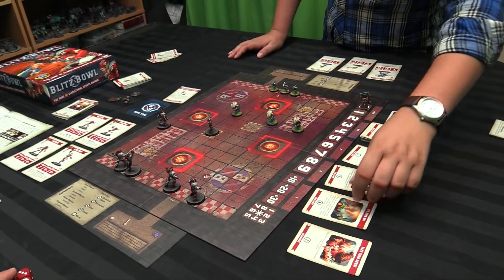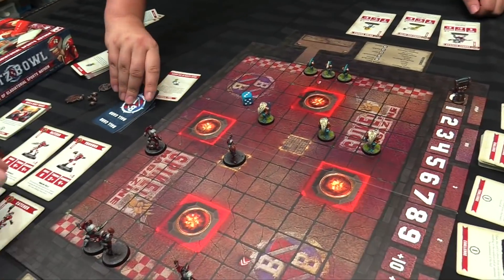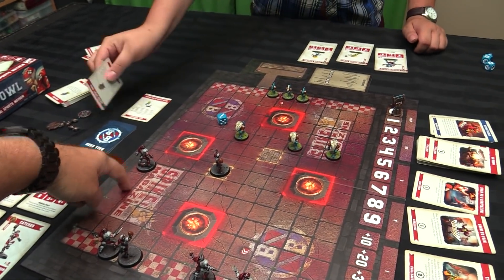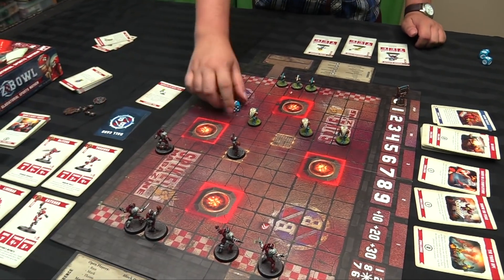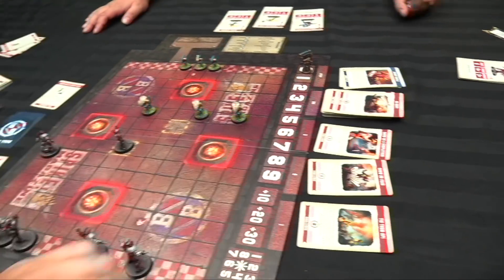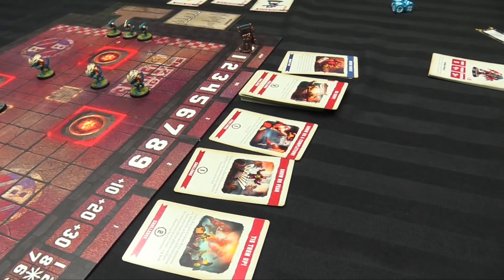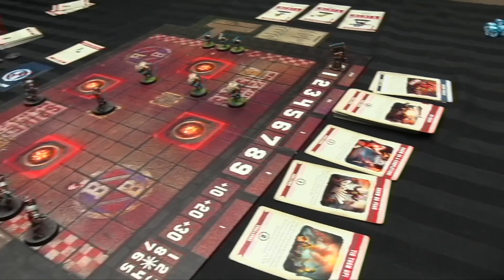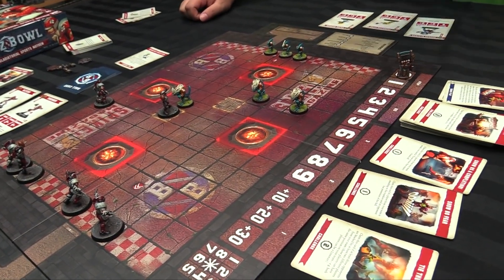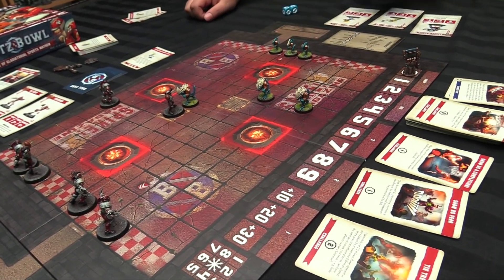And you may kill my thrower. New ball spawns — nope. Then we're going to go block — two dice to pick the highest because you're always assisted. Double skull — ends your turn, ends your miss.